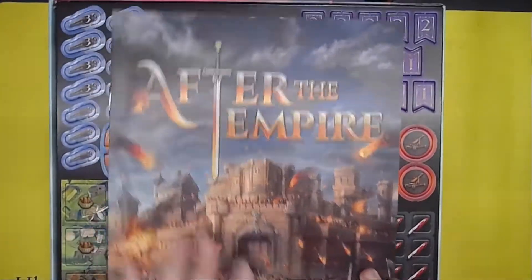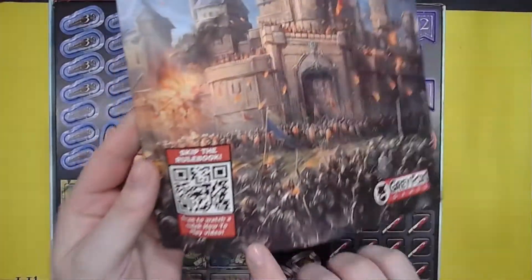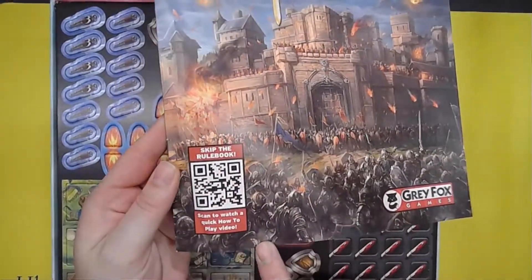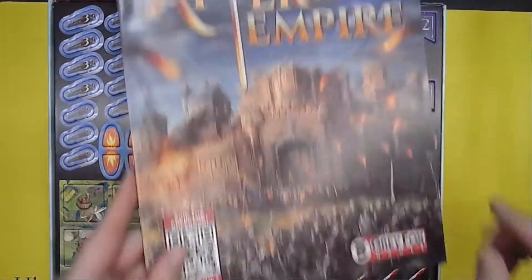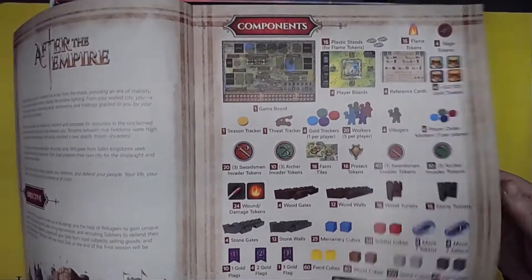First thing we always have in our box is the rulebook. If you want to skip the rulebook, Gray Fox does this really cool thing — just scan and watch a quick how-to-play video. So if you don't want to go through rulebooks, those QR codes are great.